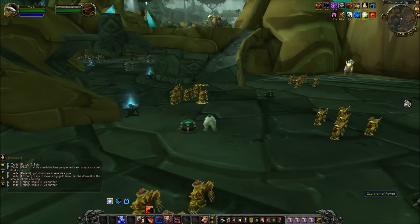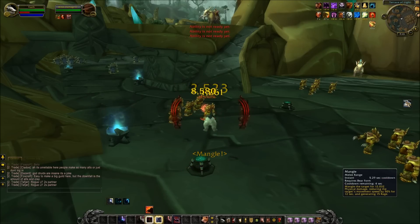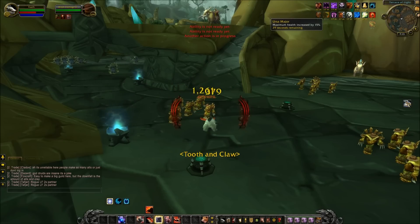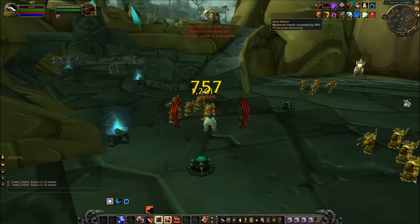A new ability was added known as Ursa Major. Your Auto Attack Multi-Strikes, Mangle Multi-Strikes, and Lacerate Periodic Multi-Strikes grant you Ursa Major, which increases your maximum health by 2% for 30 seconds. So if you start stacking Lacerates and Mangle on the target and keep getting Multi-Strikes, your maximum health can be increased significantly — I can see it up at 16% — because Lacerate stacks generate Multi-Strikes, which causes Ursa Major to add another stack, and each individual stack lasts 30 seconds.